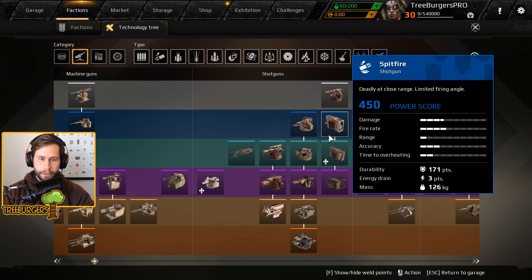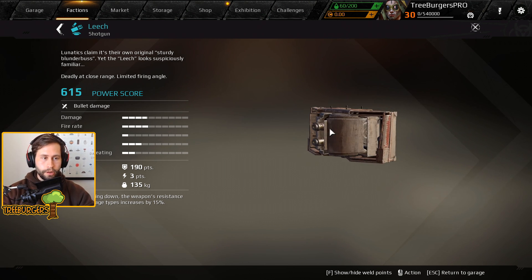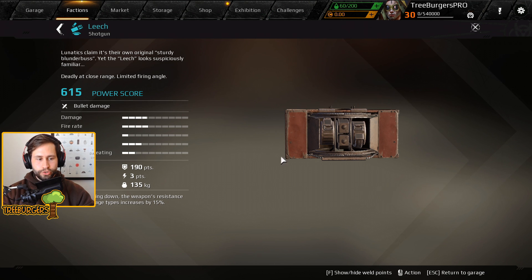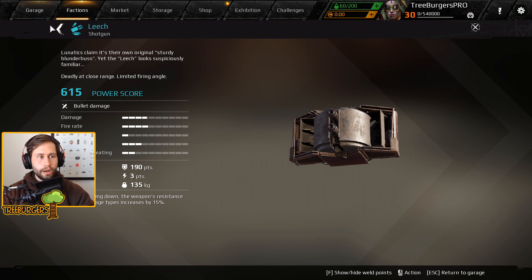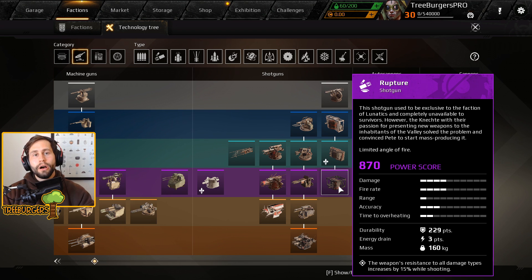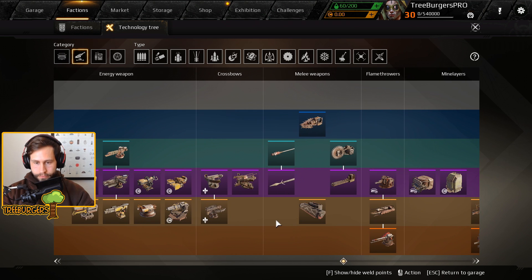Next up is a special rarity variant of the Spitfire shotgun called the Leech. It's a limited firing angle shotgun — lunatics claim it's their own original design, a sturdy blunderbuss. While cooling down, the weapon's resistance to all damage types increases by 15%, similar to the Rupture's perk. Since it's special rarity, that resistance will likely be reduced to around 10–12%. We're getting a lot of new shotguns, which ties into the test server change that increases the Spitfire and Rupture's optimal range for full damage at longer distances.